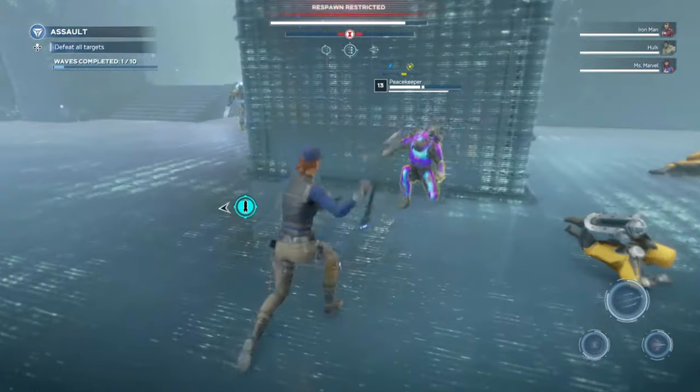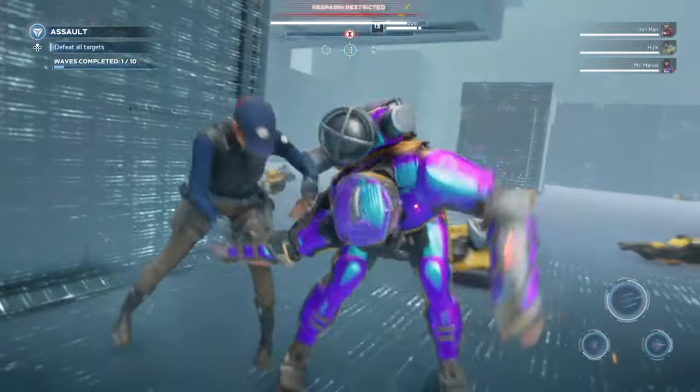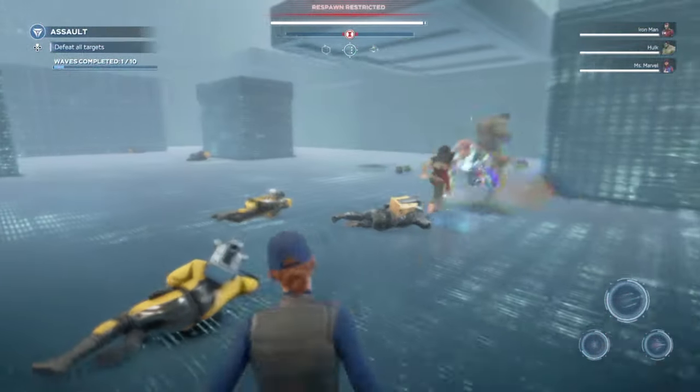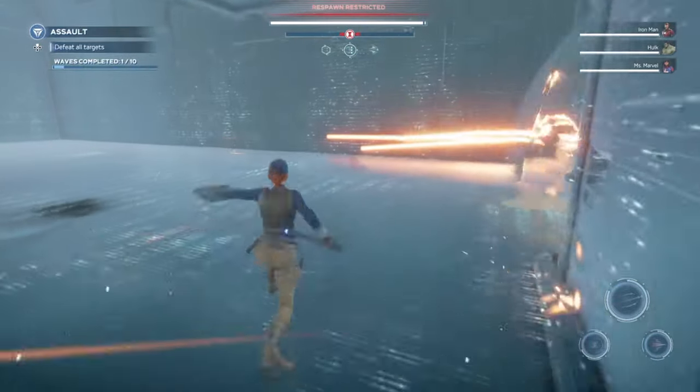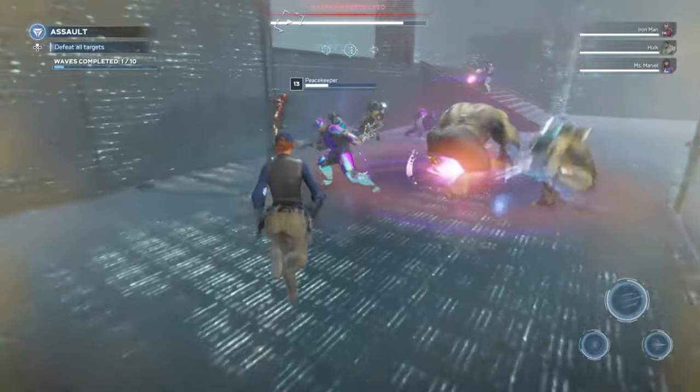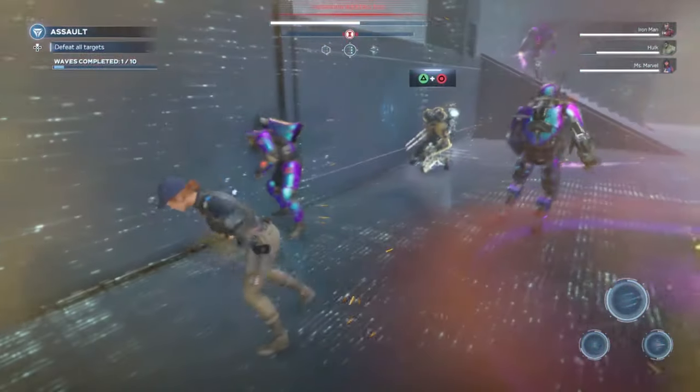All low tiered enemies should have their stun meter filled in one combo string. Mid tiered enemies should fill up in two. Tier 3 enemies take a little bit longer, but with the utility that Black Widow has, she can easily deal with them pretty safely. This is where her ranged attacks come in pretty handy.